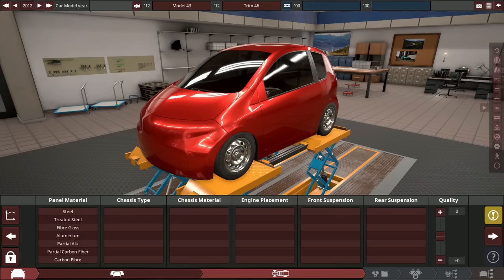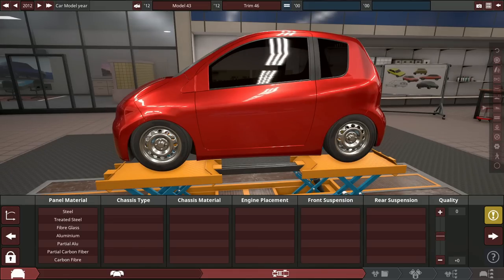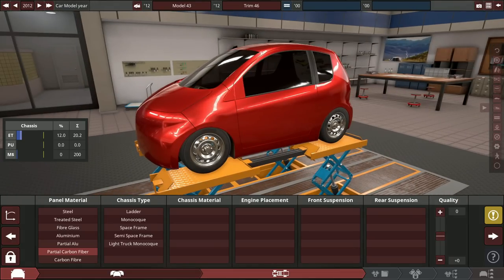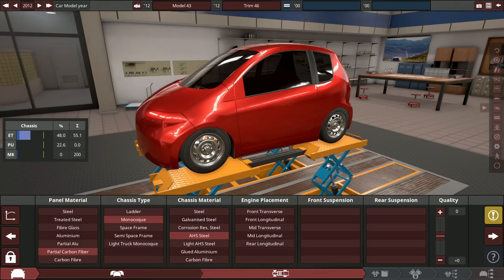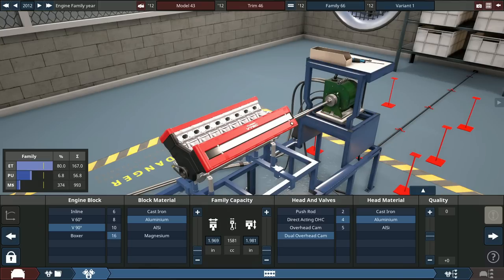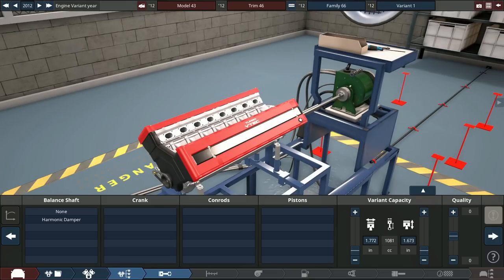More cylinders obviously equals better in every single way, and that's exactly what we're going to do. It's also going to be the world's smallest 16-cylinder engine — a 1.1-liter turbocharged V16 engine in a four-wheel drive manual hatchback. I don't know if I've gone crazy or if you guys have gone crazy because you're watching this. I think it's safe to say we're all going just a little bit crazy building this thing. Partial carbon fiber chassis because that's what the Toyota Yaris GR has. Monocoque chassis type, AHS steel chassis material — something not too fancy. It's going to be a front engine, rear-wheel drive-based platform, though four-wheel drive.